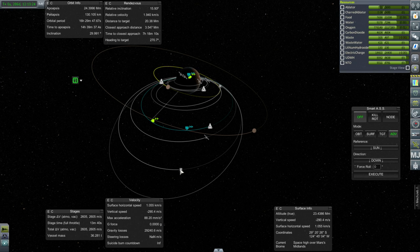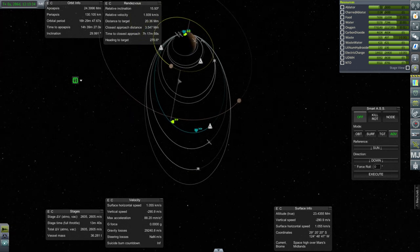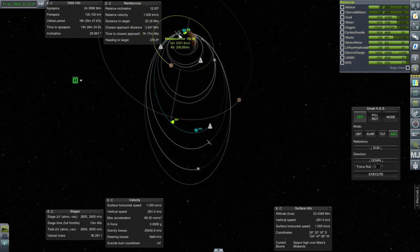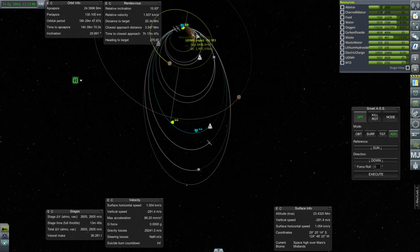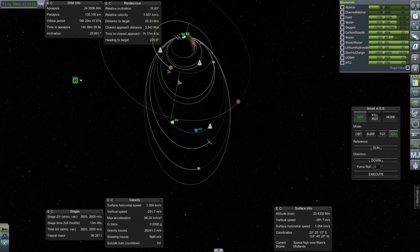Beyond that, we have a light lander and a UDMH depot. My plan is to rendezvous the UDMH depot with this light lander and then bring them down to the altitude of our station — Mars Port 1. That light lander can then help us land on Phobos and Deimos. We don't want to use its fuel for that; we'll use the fuel from the UDMH depot for all its maneuvers and docking with the station.